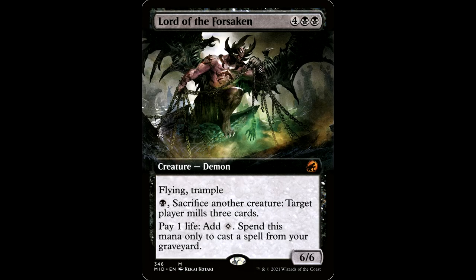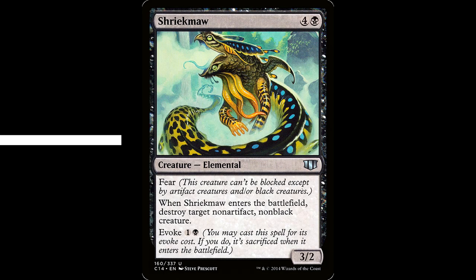Lord of the Forsaken — four black black for a creature demon, 6/6 with flying and trample. I don't know what world I'm living in where this thing is only a dollar. It has black: sacrifice another creature, target player mills three cards — you're going to target yourself. Then pay one life: add one colorless mana, spend this mana only to cast a spell from your graveyard. This does so much in this deck — it's a 6/6 flyer with trample, a sac outlet, and a mill enabler. Just buy it.